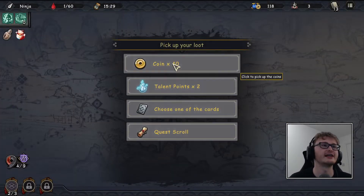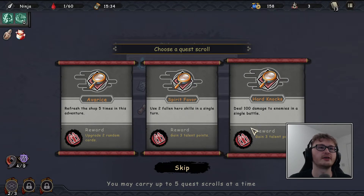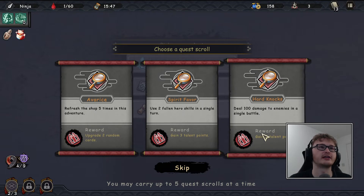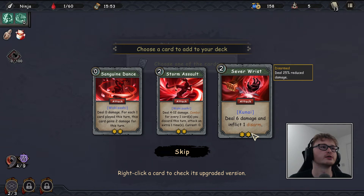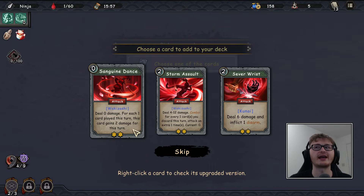We have 'refresh the shop,' 'deal 100 damage to enemies,' or 'use two fallen hero skills in a single turn.' None of these are going to happen particularly quickly. I'll get the talent points. We've got more wakizashis and another kunai in the shop — if we're getting wakizashi it's not really useful unless we get some cycling involved, to do expose into Sanguine Dance for a lot of damage.